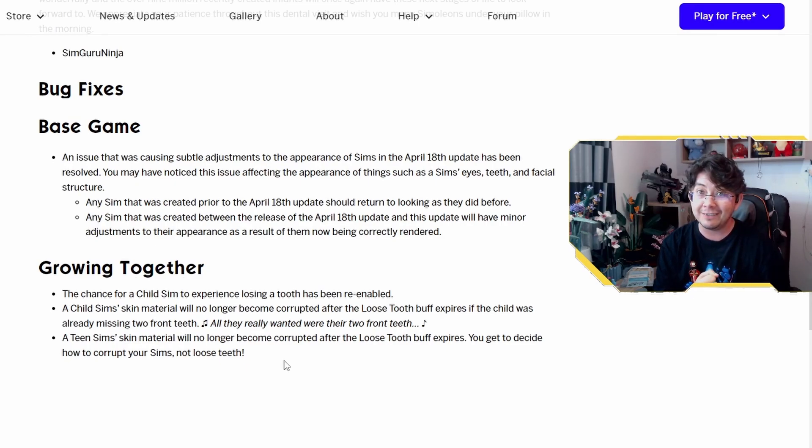Really, really good to see that they've fixed these two recent bugs that have been plaguing us since the 18th update and longer, especially the loose tooth. Really glad to see that our Sim children can now lose their teeth once again and get money from the tooth fairy. I'm just disappointed that they didn't actually add a tooth fairy into the game, but maybe one day they will.